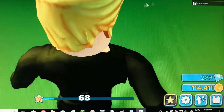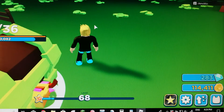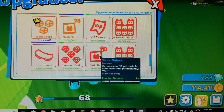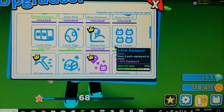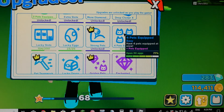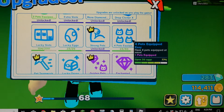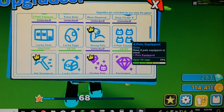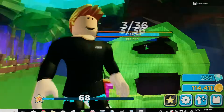I need seven more pet slots because my pet slots are full to the brim. I need to know how to get up to four pets equipped. Tap on it — have four pets equipped at once. Open 30 eggs — 77% done.